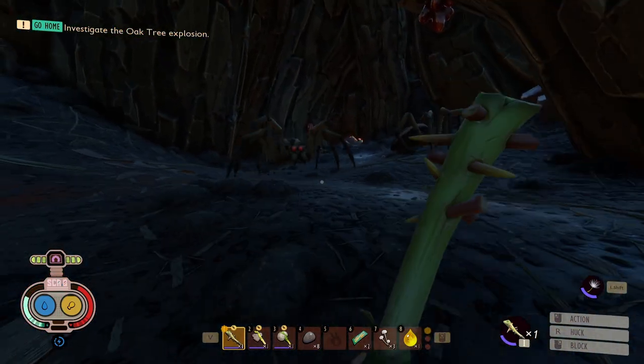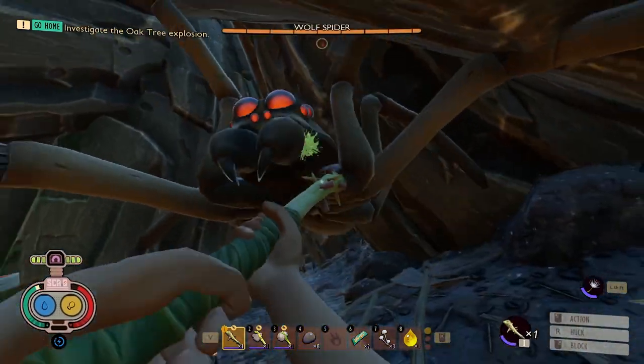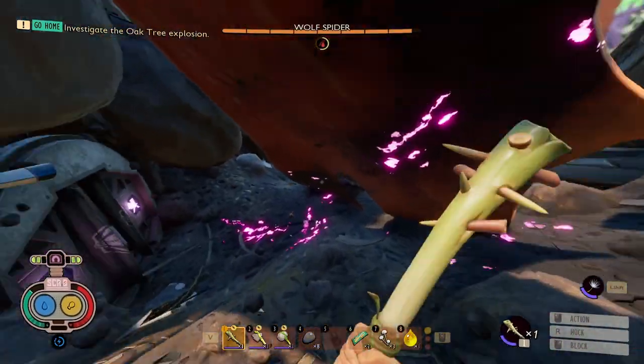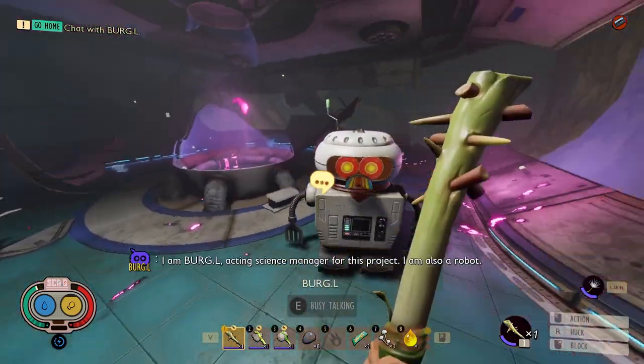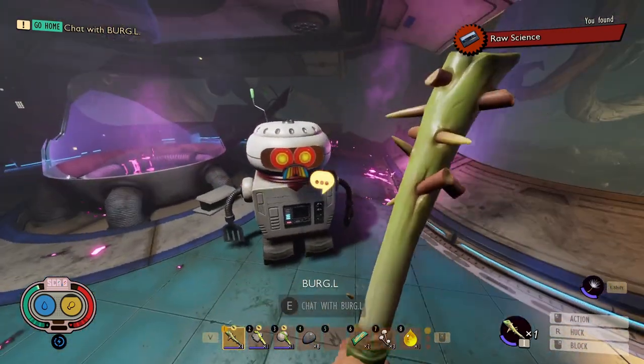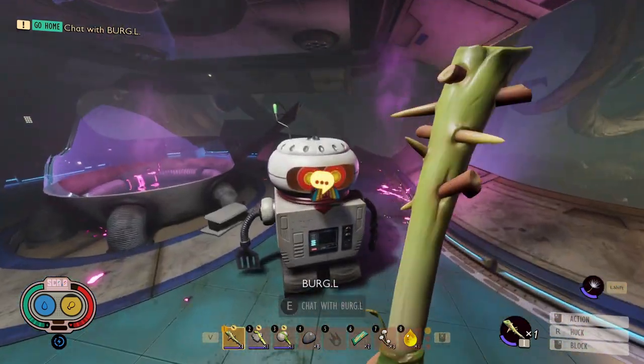I then tried to sneak away from these wolf spiders but one found me, so I attacked him and then decided to run into the oak lab instead. I helped up Burgle and revived him, then gave him a whack in the head to stop him talking so I could talk to him. Then I gave him another whack in the head and for some reason he just didn't want to talk to me anymore.